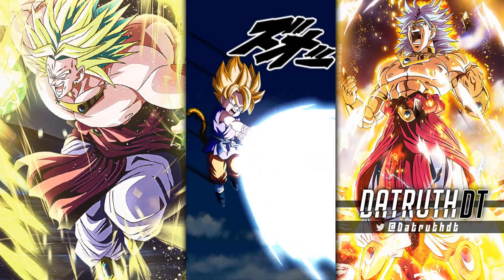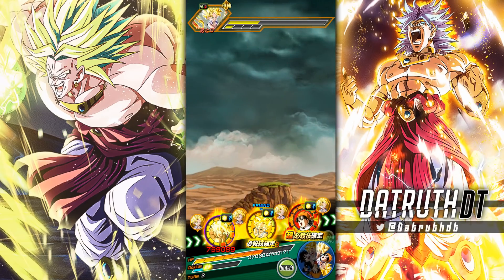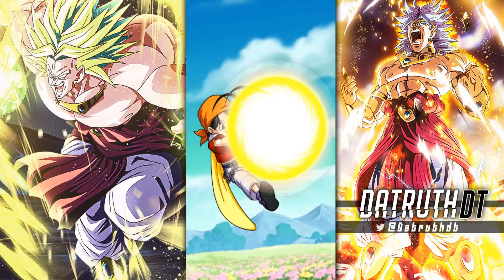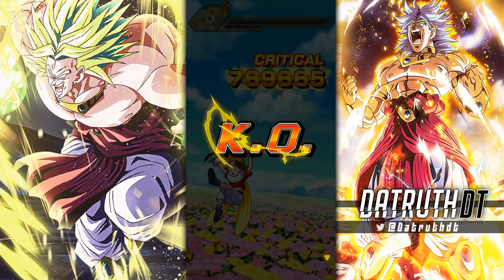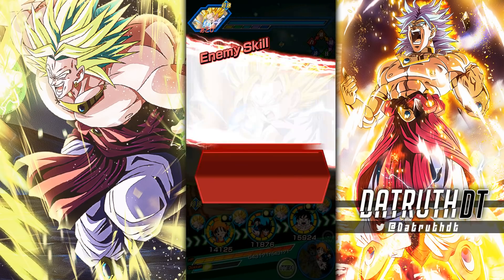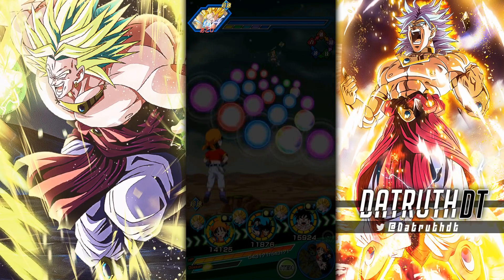I think the free-to-play units this year in the anniversary are actually kind of weak. The LR Gohan, Goten and Trunks, this Goku and Chi-Chi, and the Vegeta and Bulma are just weird units. The summonable units are mostly great — God Vegeta and Great Ape Vegeta could have been designed a little bit better, but for the most part the characters are good.